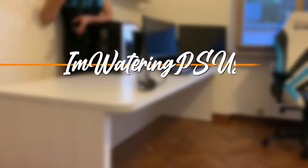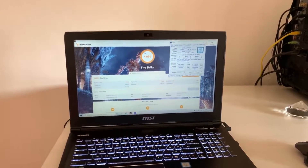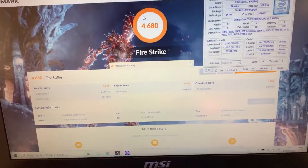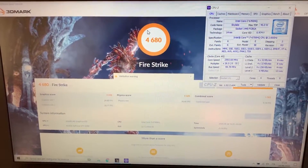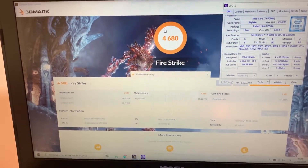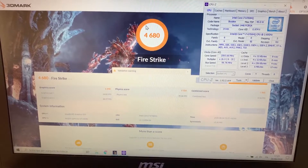Let's get into the video. The first thing we're going to be looking at is the Fire Strike score. This laptop has a GTX 960M and an i7-6700HQ. As you can see, we hit a nice 5000 on the graphics score. This means that pretty much 1080p on low, or a blend of low and medium, will play absolutely fine.